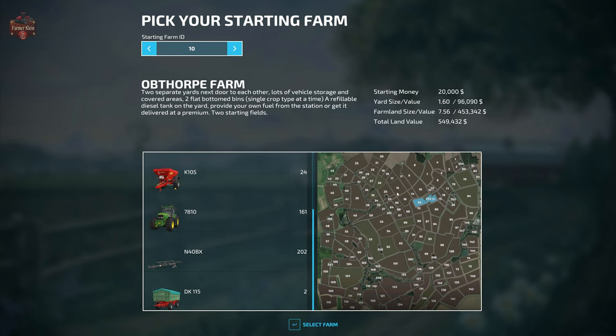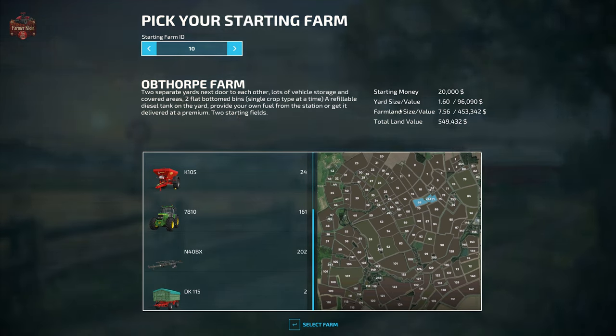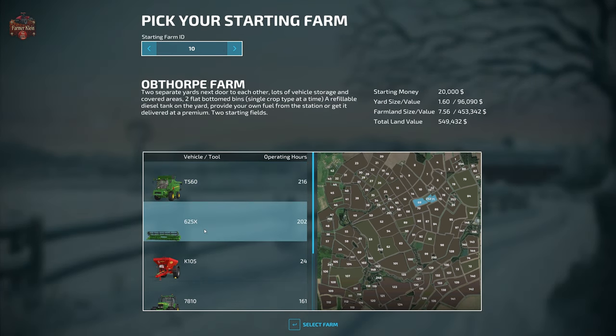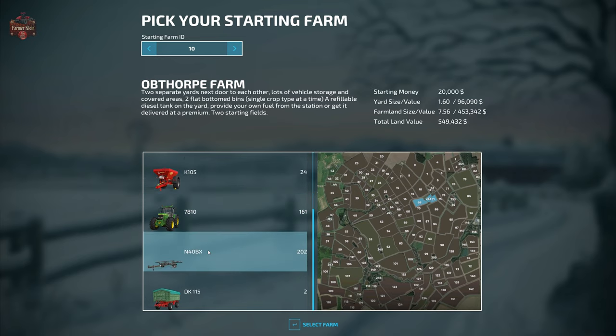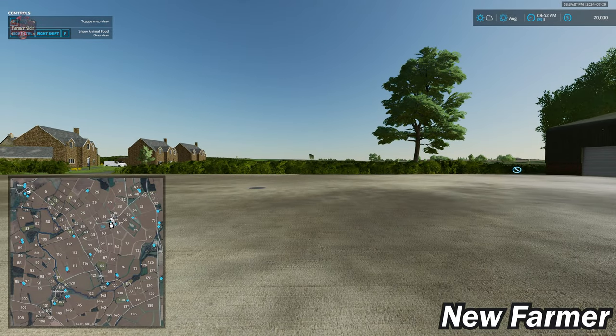Farm 10, Oval Farm, is the default starting farm in New Farmer mode if you don't have the Pick Your Starting Farm mod enabled. It has two separate yards next to each other, lots of vehicle storage and covered areas, two flat-bottom bins, a refillable diesel tank, and two starting fields. You start with $20,000, 1.6 hectares of yard, 7.56 hectares of farmland, and a total land value of $549,000. Starting machinery includes the T560 harvester, 625X grain header, K-105 Breed-All fertilizer and lime spreader, New Holland T7810 tractor, N40BX header trailer, and DK 115 trailer.